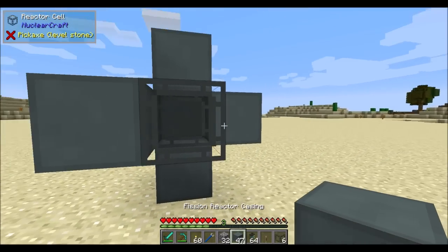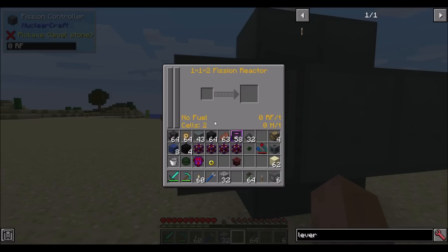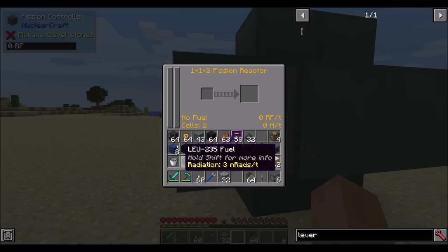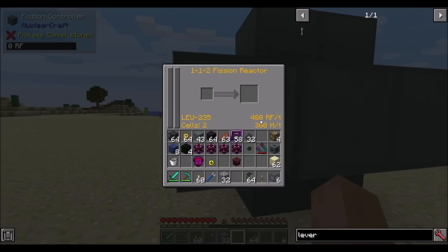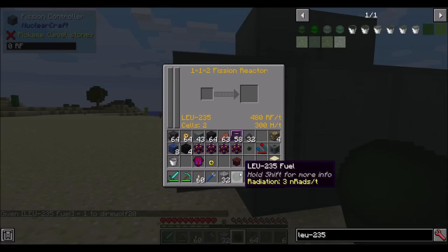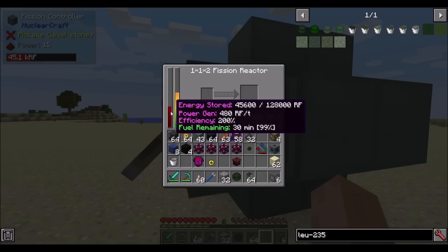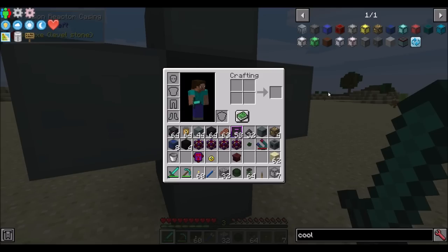Let's go ahead and make it a little bit bigger - throwing another reactor cell in there and surrounding everything with fission casings. Now if we look at the fission controller, we'll see two cells. Remember, this has a base power of 120 RF per tick and a base heat of 50. But now, because there's two cells in there, when we throw fuel in, we get four times the RF per tick and six times the heat. So when you place fuel cells next to each other, they multiply each other such that you get much more RF and way more heat.